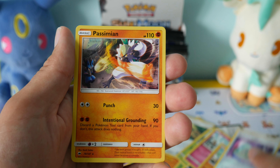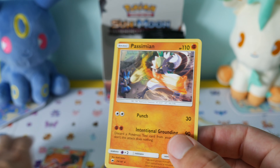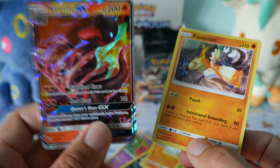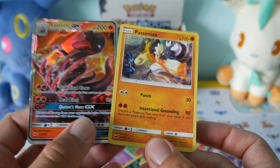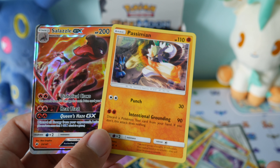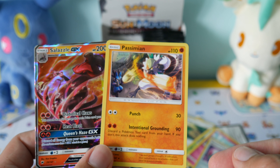Our standard rare is a Passimian. Not too bad out of those two packs. Got our Salazzle GX, which we don't have, so I'm happy about that. And I don't think we got the Passimian as well, so yeah, pretty happy with those. Thanks again for watching, guys. Please do give us a like and subscribe if you're not already. We will see you in the next video to get those next two packs open. Take care, guys.